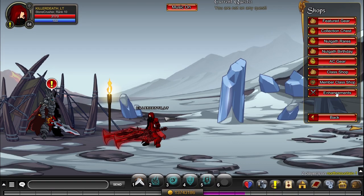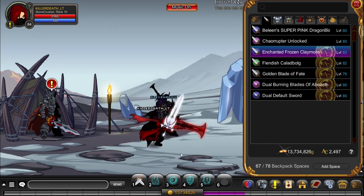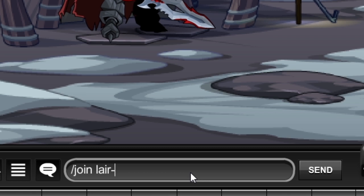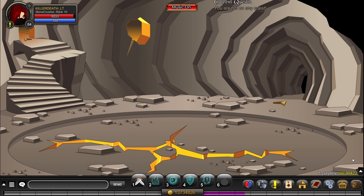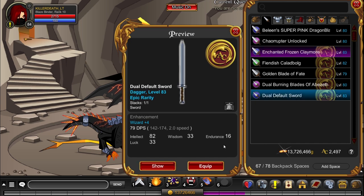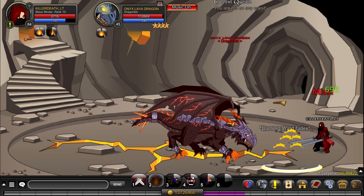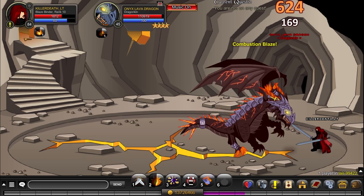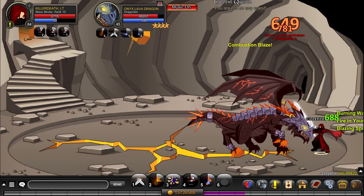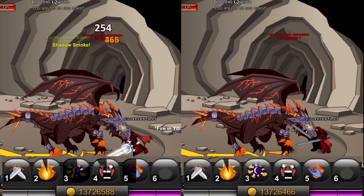Now it's time to enchant the sword. Now I'm gonna show you the difference that the sword makes against dragon monsters. I have equipped a default sword and it's gonna set the benchmark of the damage that I put out with the blazebinder class. My first attack does 624 damage constantly. Now with the Enchanted Frozen Claymore, the damage goes up to 781. As you can see, there's a significant boost in damage.